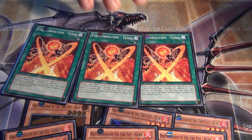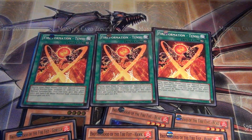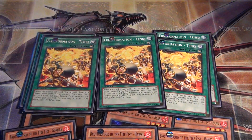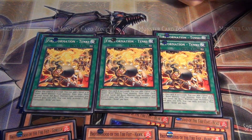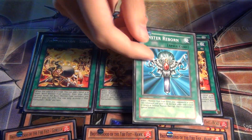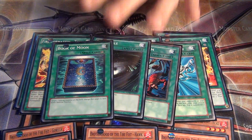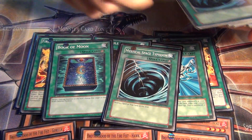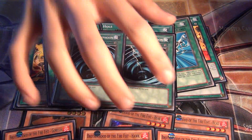That's it for the monster count. For the spells, I'm running triple Fire Formation Tensu — this is basically your double summon. Then I've got triple Fire Formation Tenki, probably the most popular one. This is basically your Reinforcement of the Army for Firefist monsters — it searches out Beast-Warrior monsters. For staples I've got the typical stuff I always try to run in every deck I build, and then two Mystical Space Typhoon. That's basically a generic staple spell lineup.